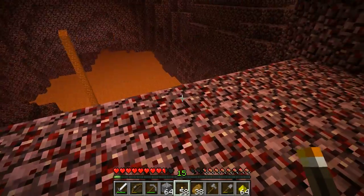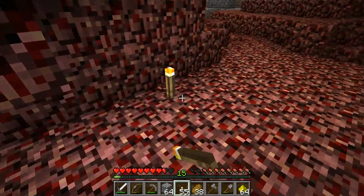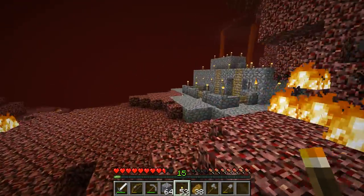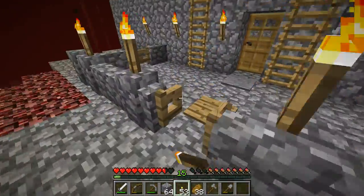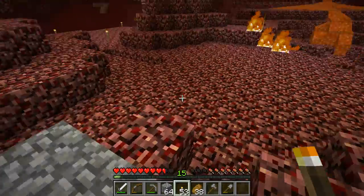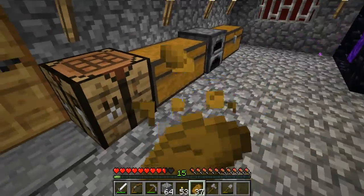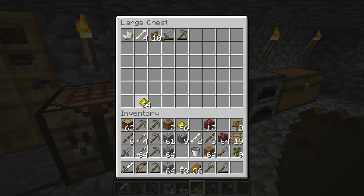Let me place some torches in replacement for the glowstone that lit this place up. It looks like we got quite a bit of glowstone. I won't craft this right away into glowstone blocks just in case I need it for potions.